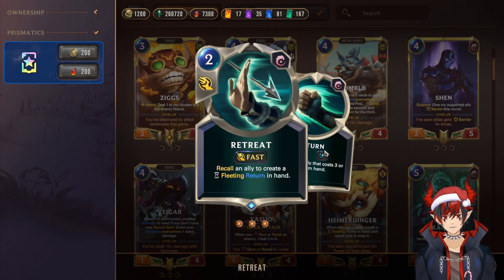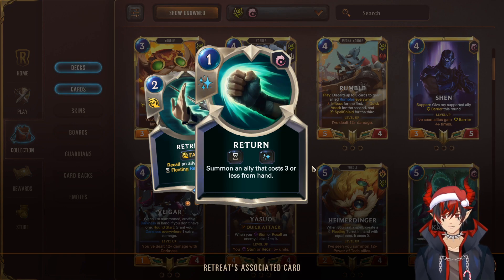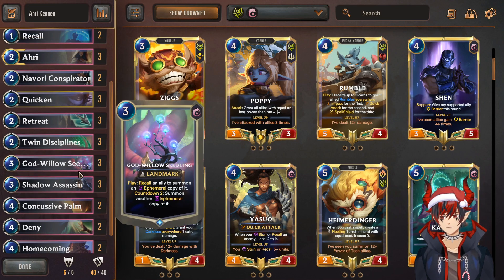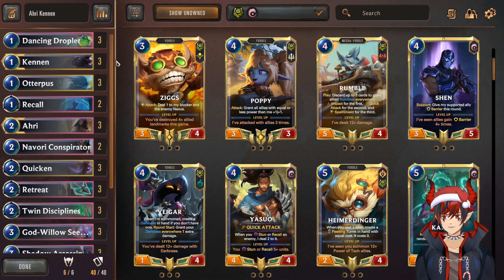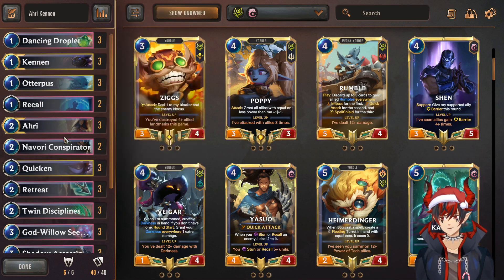Next, we have Retreat — just more recall stuff. But this one has a benefit: for one more mana than the base card, if you use it during the turn, it stays in your hand until end of turn — and then you can summon an ally that costs three or less from your hand. That's pretty much everything except for Wayfinder. Really good at bouncing units, putting them back on the board, and leveling up both Ahri and Kennen.